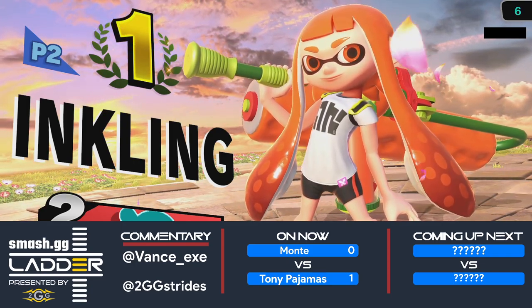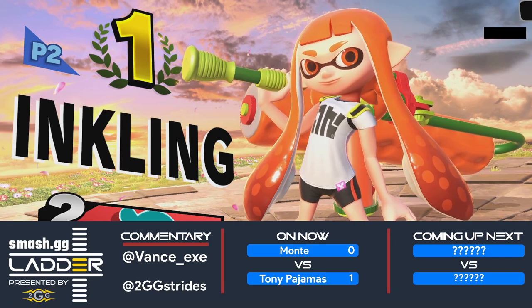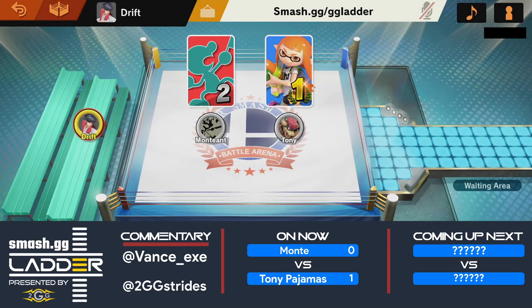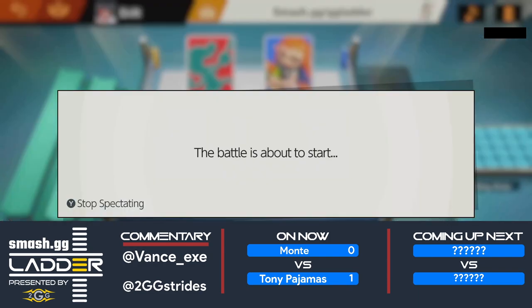Great comeback there, bringing it all the way back. After getting that two-frame spike, Monky still dropped that game. A lot of good back airs — the more back airs Tony Pajamas was able to get in those situations the better. You can see how he was able to effectively carry Monky off the stage with back airs. Also look at the way that he punished Monky for going for up-B at the ledge.